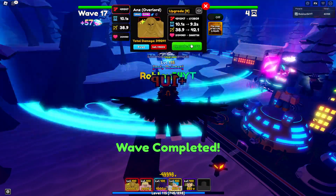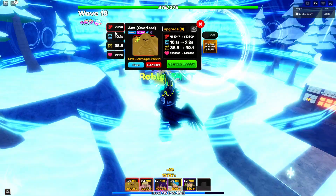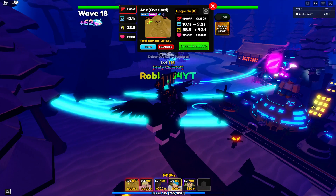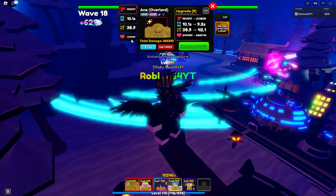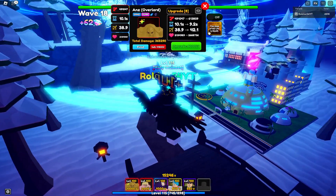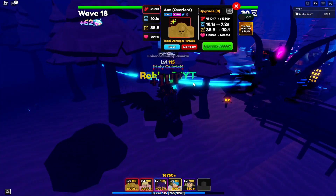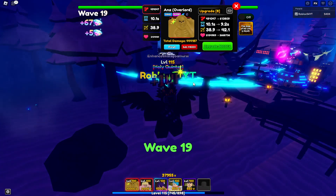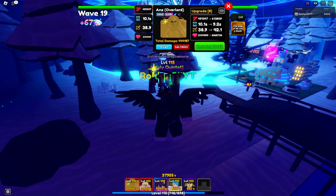Next upgrade — damage 491,048, SPA 10.1 seconds, range 38.9, hearts 2,134,989. Now I need to save 80,000 for the last upgrade. If you notice, we got this new attack — 'The Goal of All Life Is Death.' How that ability works is: all the damage done within the 10 seconds of the ability being activated gets duplicated and hits all the enemies with your AOE attacks. It's really overpowered — probably the best ability in the game.